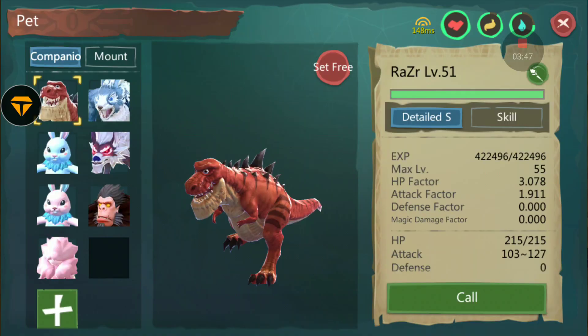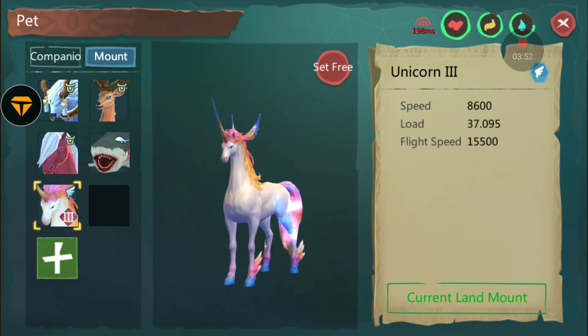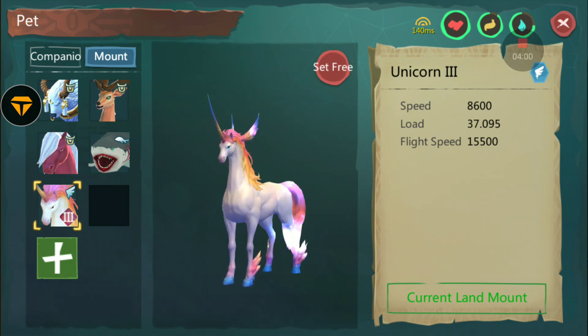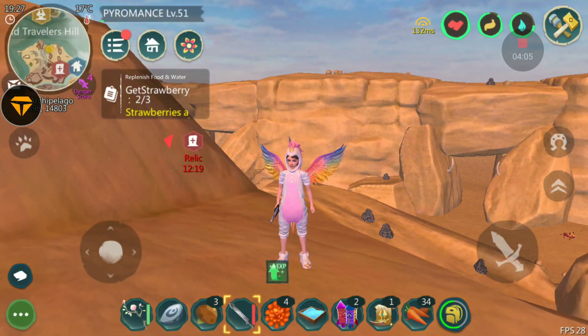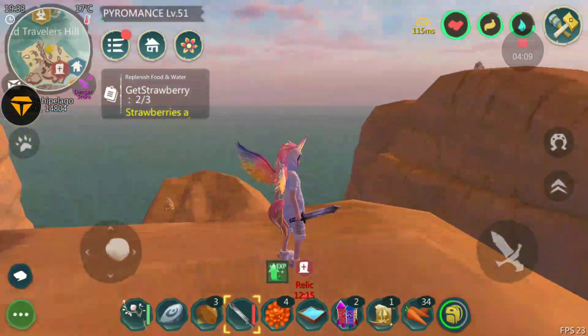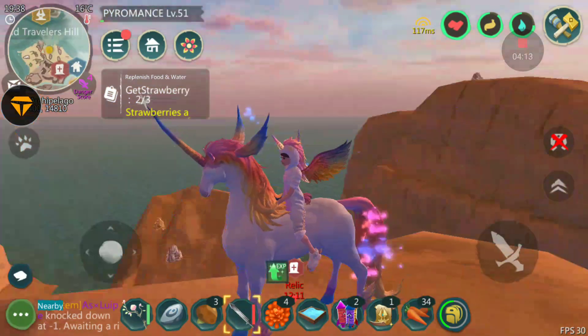Let me show you the stats one more time: 8,600 speed on land and flight speed is 15,500. It's an incredible amount. If you guys want to go down that road trying to get the unicorn level three, it's a long road, so you've got to be patient — but it's definitely very well worth it in the end.